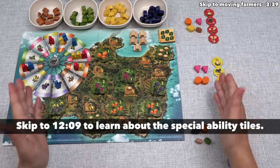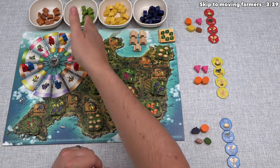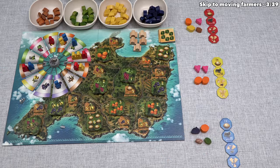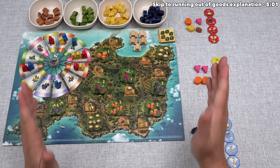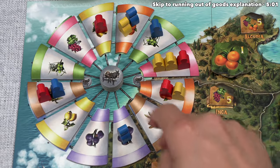All players began the game with four fruit, gained during setup when we placed these farmers. For our turn, let's move a farmer over here on the windmill. The windmill is made up of these tiles, which are randomly placed during setup, so you'll have a different pattern each time you play.